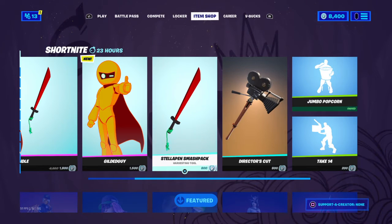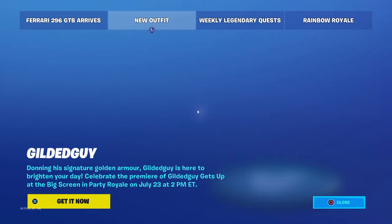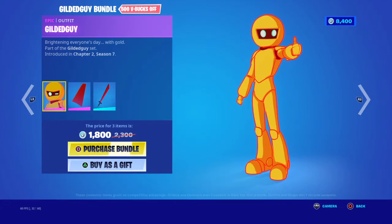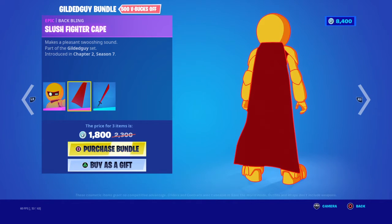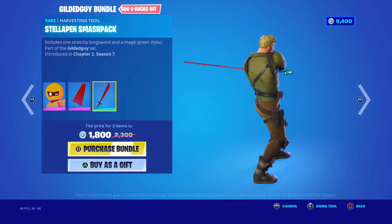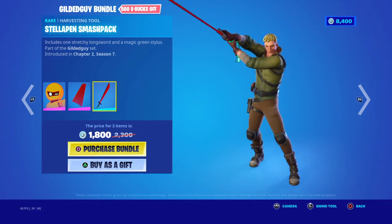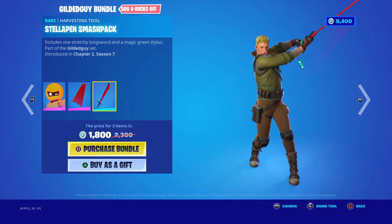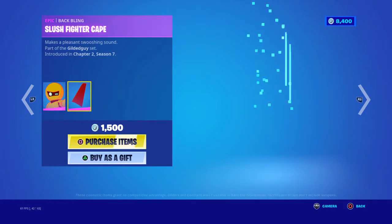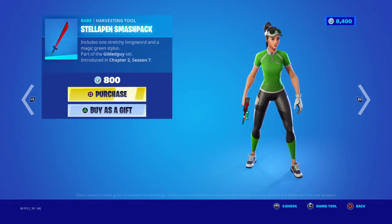We got the Girl Guy bundle — we have the Girl Guy skin with Batman Slush Fighter cape and the Telepam Smasher pack. They actually show you right now. That's nice — the Girl Guy skin with the Batman Slush Fighter cape.